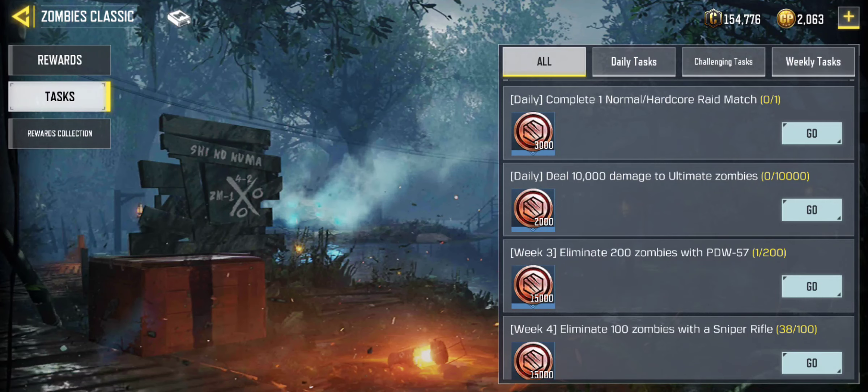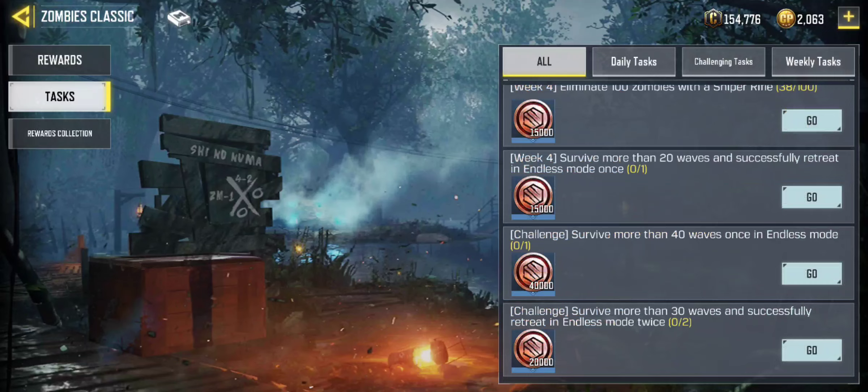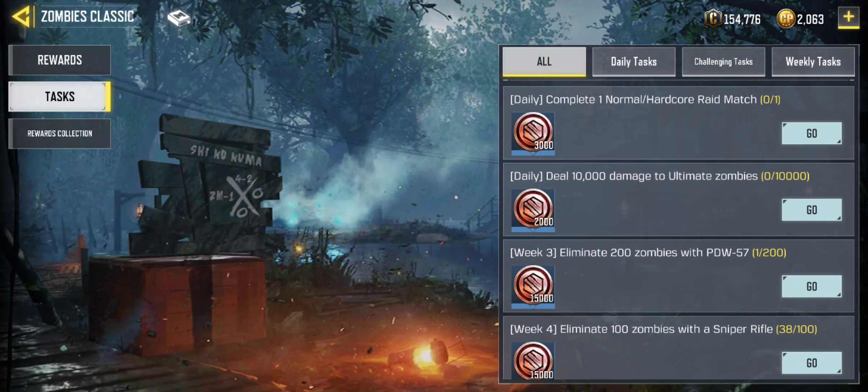There will be tasks you have to complete. Follow the tasks, do your basics — this will also help you rank up in battle royale. It will help you rank up if you bought a season pass. Each zombie game will take between 20 to 40 minutes depending on the mode — specifically zombie classics.